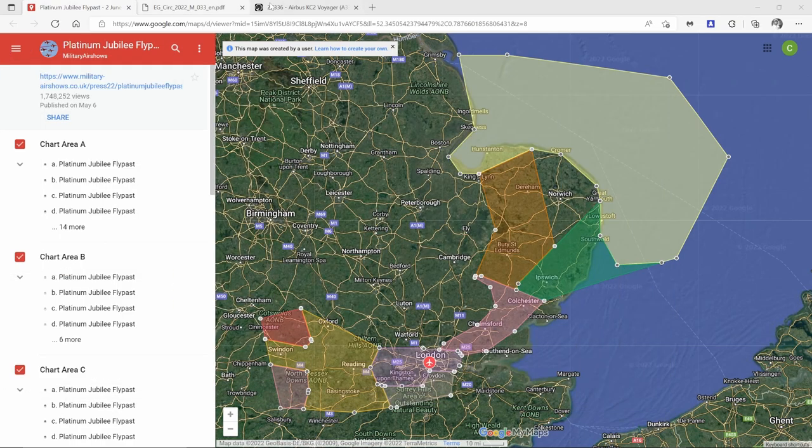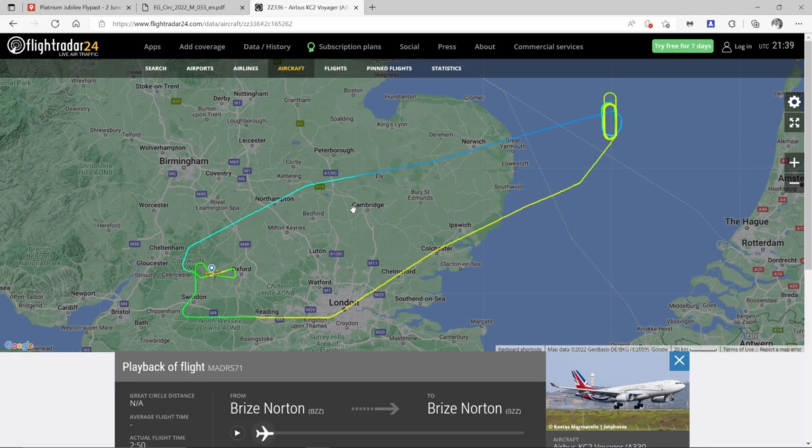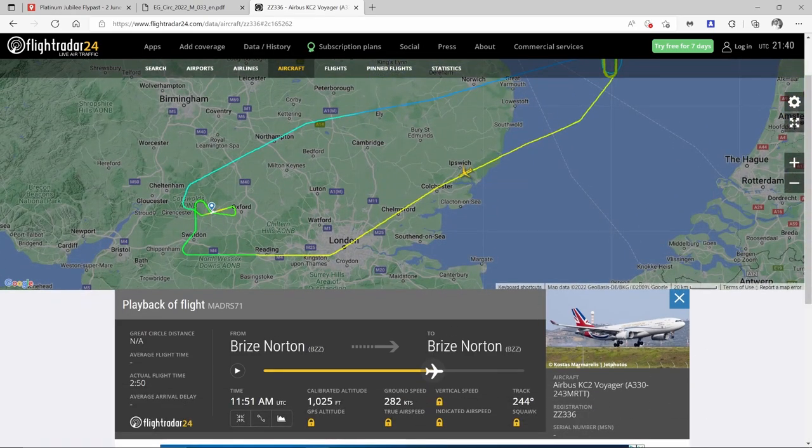Another nice feature of Flightradar24 is looking at historic flights. This is ZZ336 call sign Madras 71 — the painted A330. You can see it went Brize Norton to Brize Norton; scrolling through, they held there waiting for their time to flow in, then went south of Ipswich. You can see they flew at 1,000 feet and 280 knots ground speed all the way to the target, so the F-35s with them were also flying 280 knots.